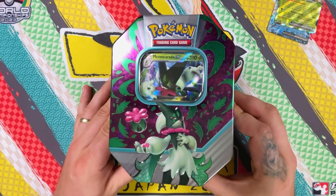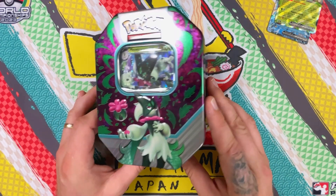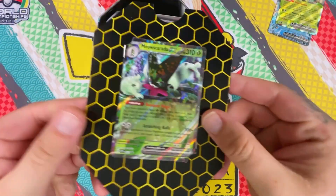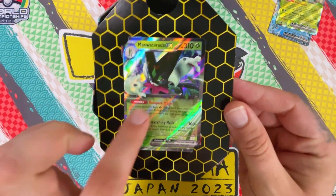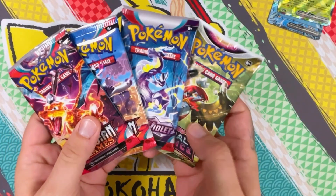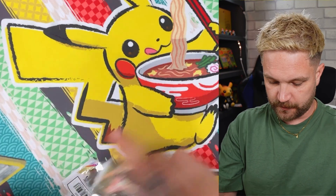This tin has a really nice look — I love the green and purple vibe going on on the top of the tin, very nice. There is the Meowscarada promo card, probably my favorite of the three starters. And yes, the same four booster packs: Astral Radiance first.